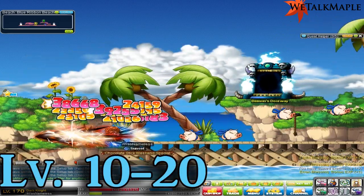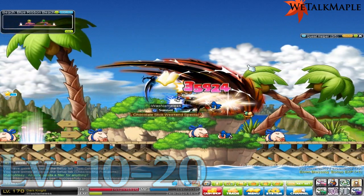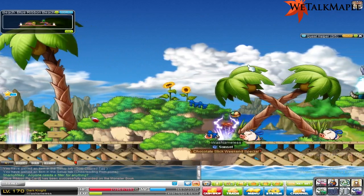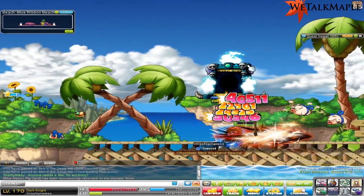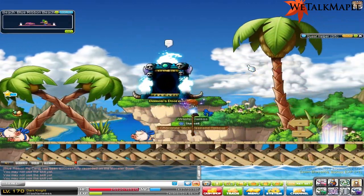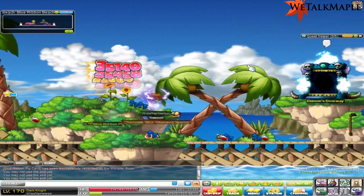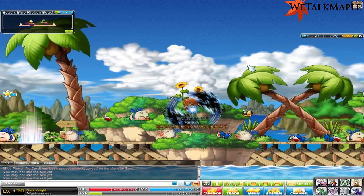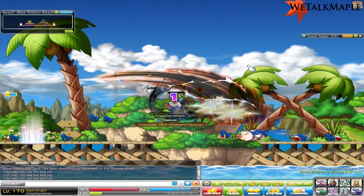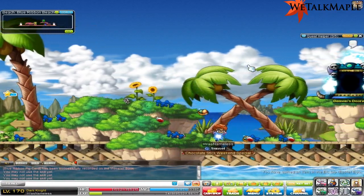Level 10 to 20, you're going to want to come to the Blue Ribbon Pigs. They're right near Natalajara — it's the pirate place, near the pirate town. You can train from level 10 to 19, and then go to your home base and talk to your job instructor. They will give you a quest — a helmet quest — that will level you up all the way to level 20 or 21, and you also get an awesome helmet.